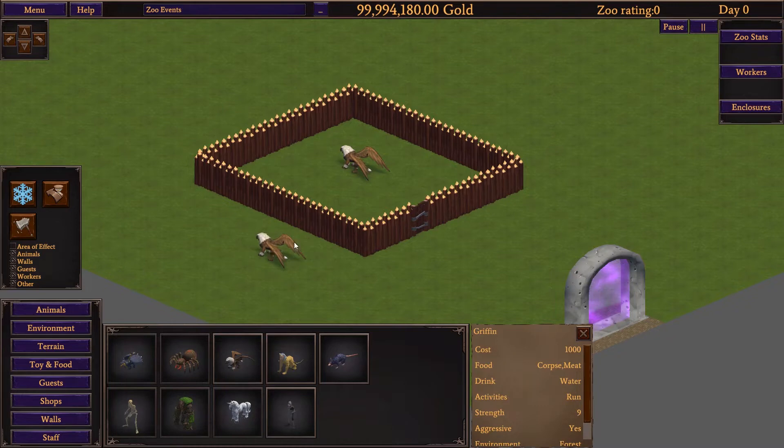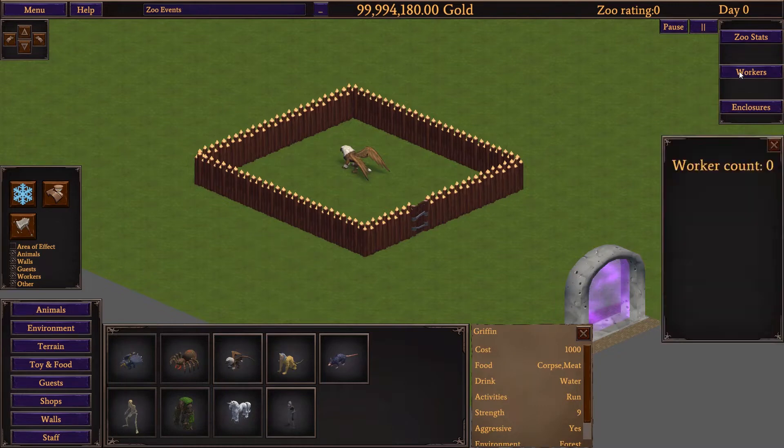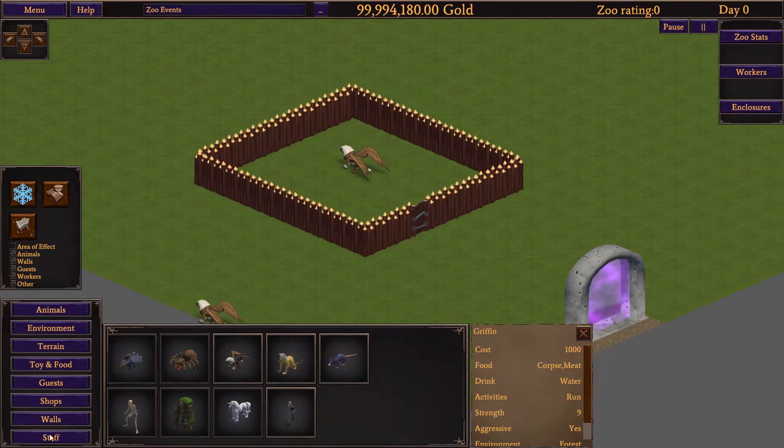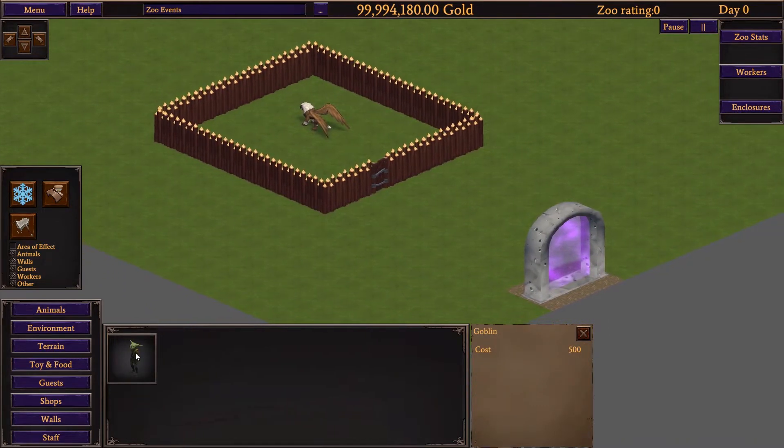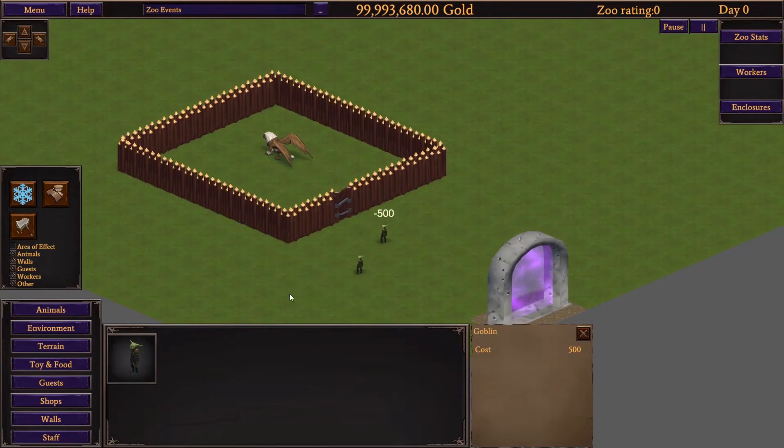I probably need to hire someone to take care of you. Can I do that up in workers? Worker count zero — I'm aware of that, I haven't gotten to the bit where I hire anyone. How about staff? We hire goblins! Oh, that's fun. All right, you're in charge of the griffons, Sparky.